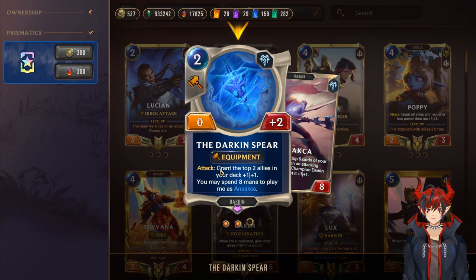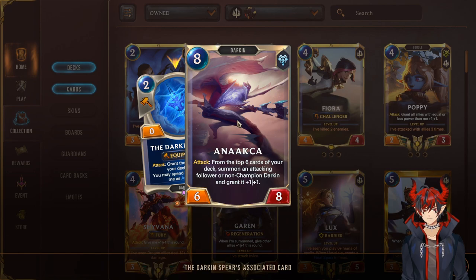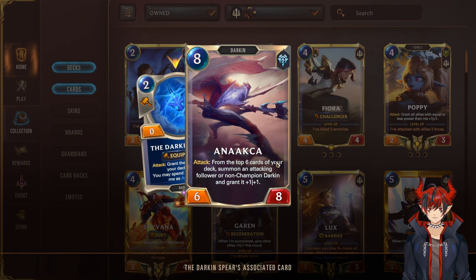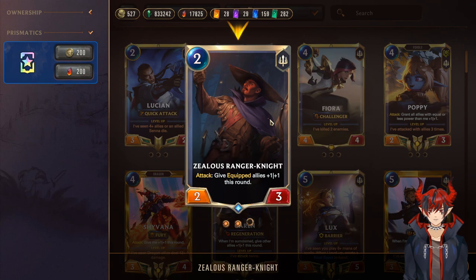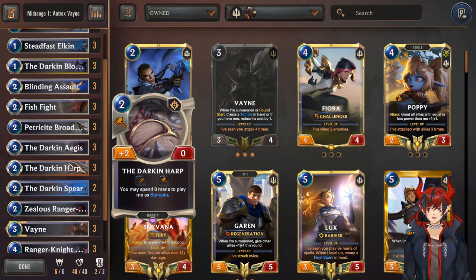Next, we have the Darkened Spear, +2 HP — grant the top 2 allies in your deck +1/+1 on attack. This is best with Broadwing because we're going to boost Broadwing up to a 5 HP unit, and also buffing top allies like Quinn, Vayne, Aatrox, or any other valuable challenger units. It gets out of control so fast. Anaka can come out later — you should already be winning the game, so she's just a cherry on top. Next, we have 2 of Zealous Ranger Knight — 2 mana 2/3, very good body. On attack, give equipped allies +1/+1 this round. You want to get Broadwing or Valor out, equip, give them extra attack, keep trading up. Good body, good effect, definitely worth running at 2.